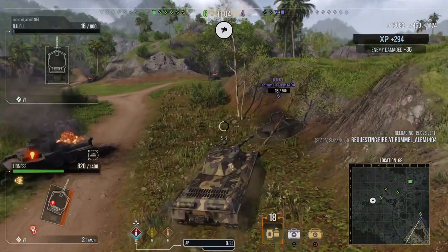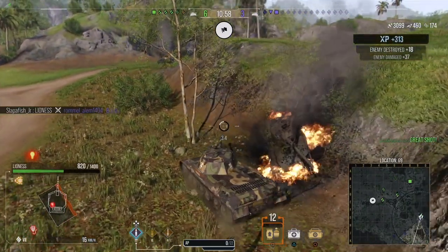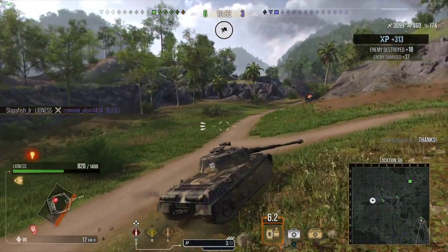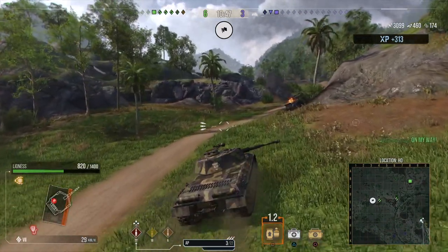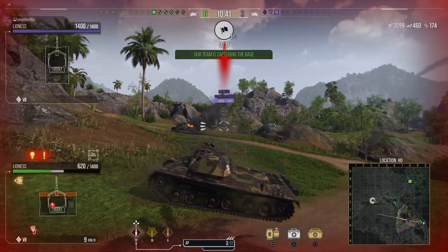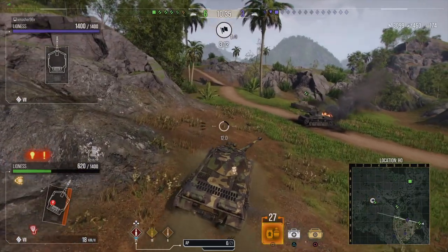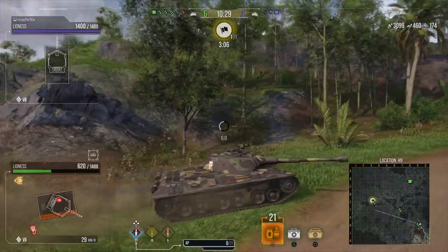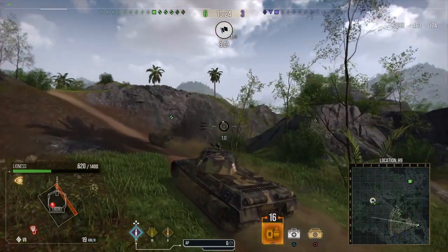That's why I'm using Optics and Situational Awareness. With those two plus rations, I have my view range at 473 meters. I'm also definitely heavy enough to ram tanks. Penetration is 194 on standard rounds — pretty good for a Tier 7 heavy. 250 on premium, and 44 on high explosive. The DPM is 1,610 — not the best, it's okay for Tier 7, but it's all about the burst damage this tank can do.